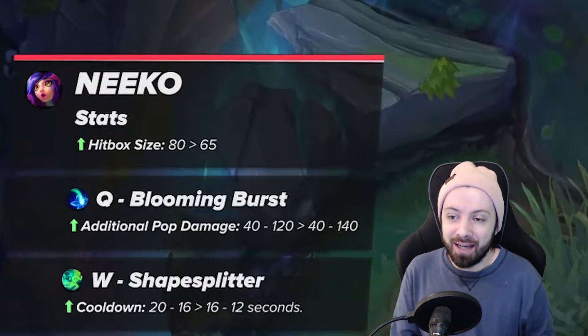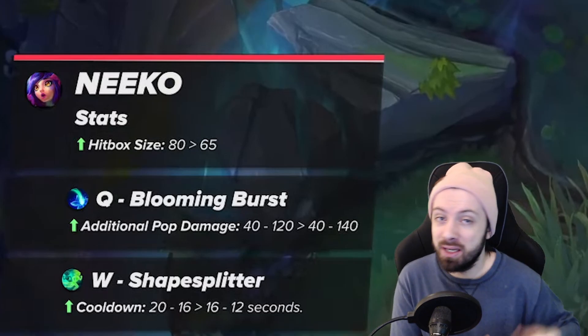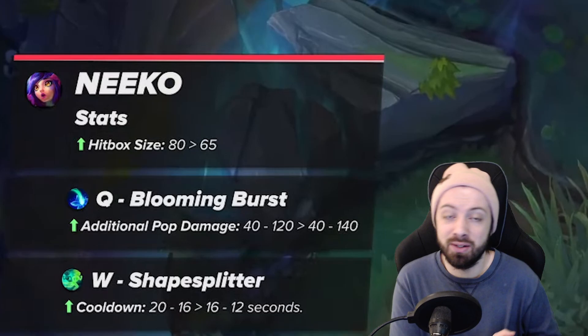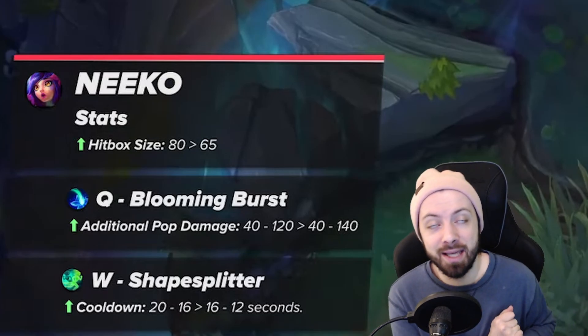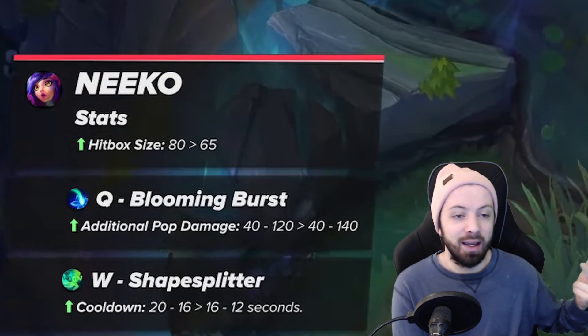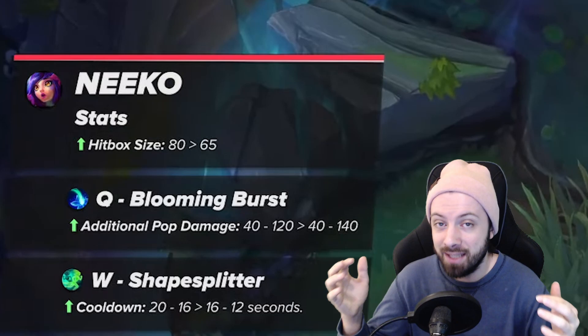Niko buffs are finally here! We'll first go over what the buffs are and I'll talk about each one individually, covering the pros and a couple of cons you might not have thought of. To start off, hitbox size is going down, there's additional damage on the Q, and a lower cooldown on Niko's W. This is insane.